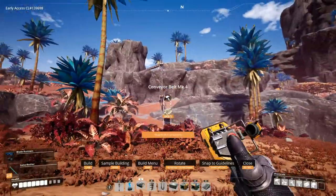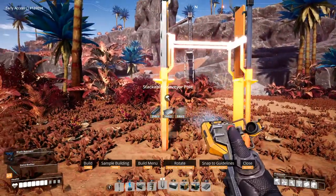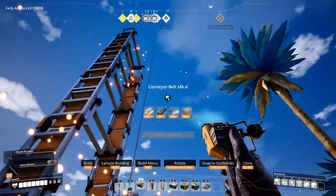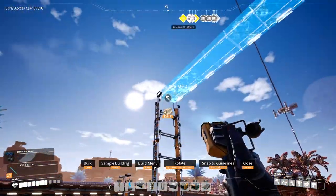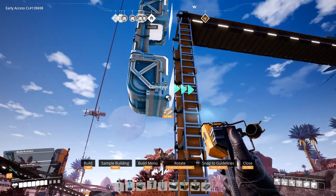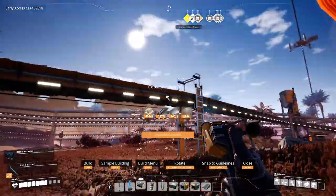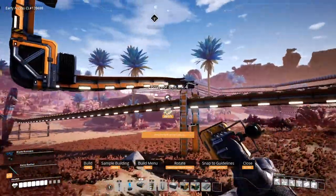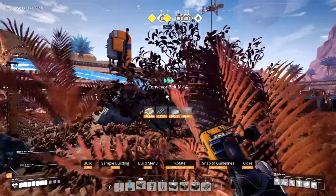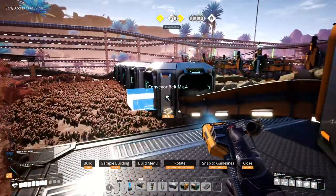Another set of conveyor poles — two, three, four, five — and then we'll connect it. Then we'll put a conveyor lift over here. This will connect like so — nice, I like that. Keep in mind we still need to power up the miner. We'll do this first just to make sure we have everything properly.